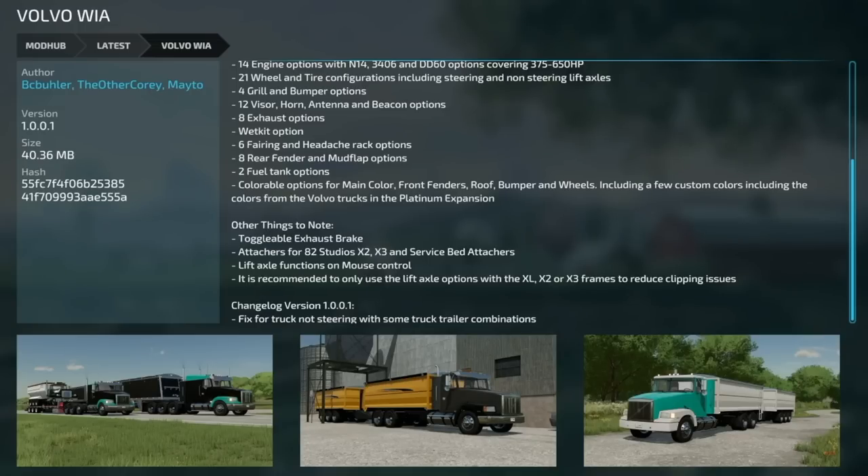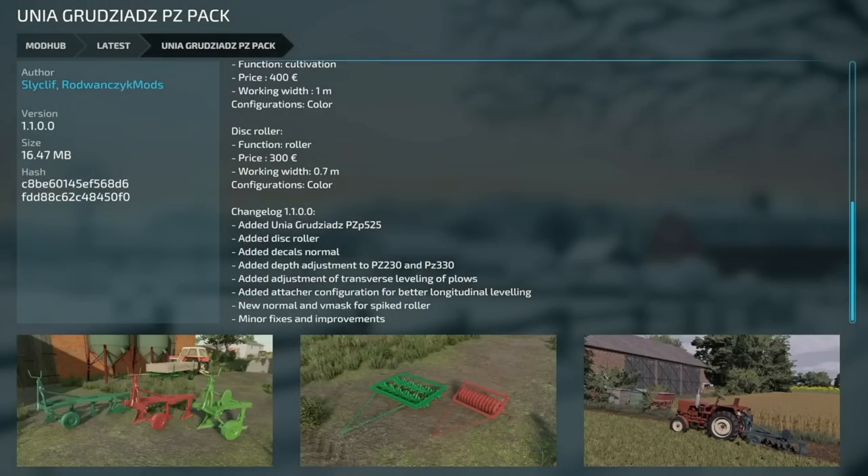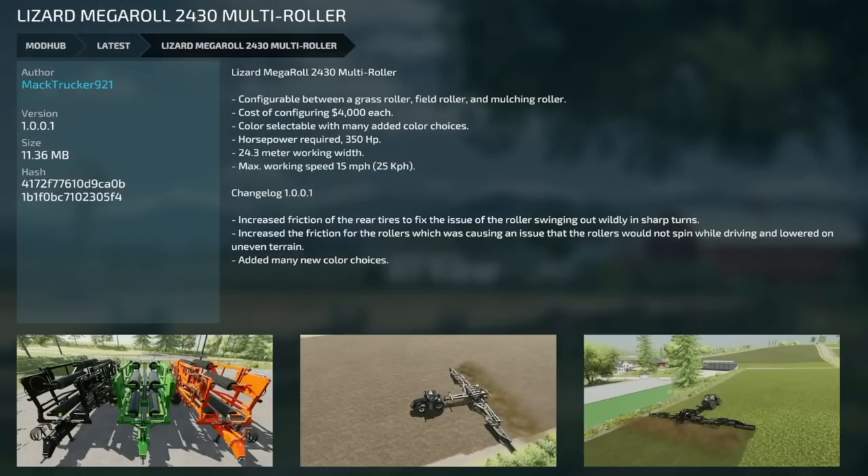Also updated: BC Beeler's Volvo WIA version 1.0.0.1 — fixed the truck not steering with some truck-trailer combinations. Next, the Unia pack version 1.1: added the PZP 525, added a disc roller, added decals normal, added depth adjustment to the 230 and 330, added adjustment of traversing leveling on plows, added a detacher configuration for better longitudinal leveling, new normals and V-mass for the spike roller, and minor fixes.